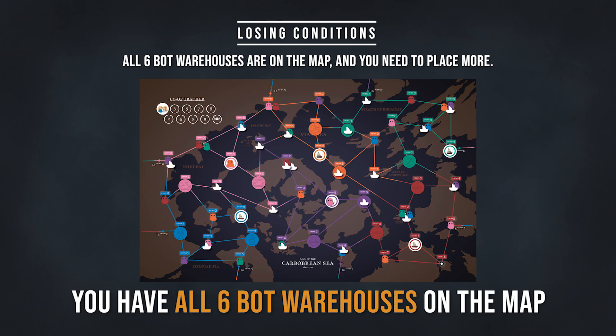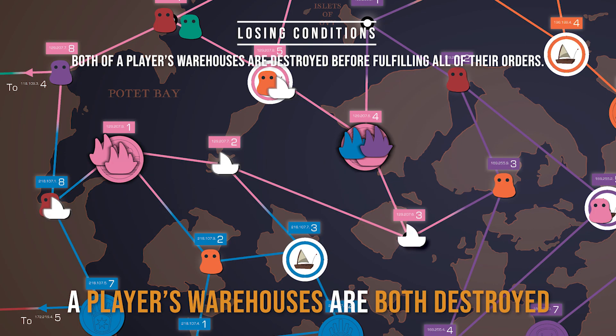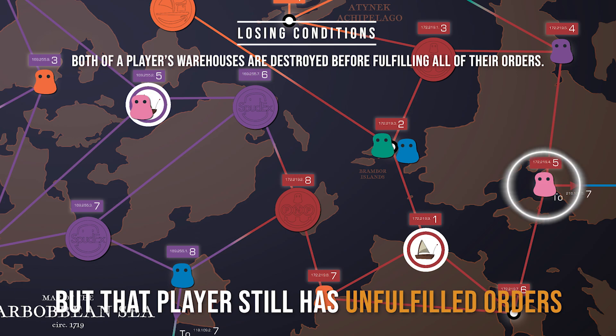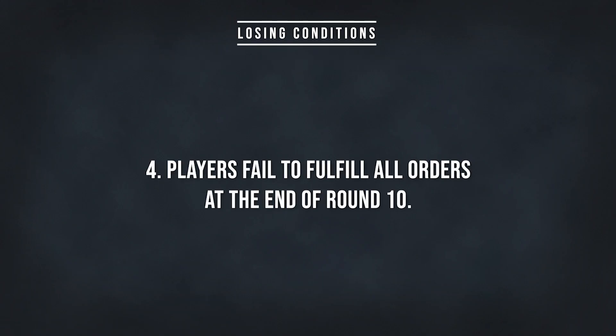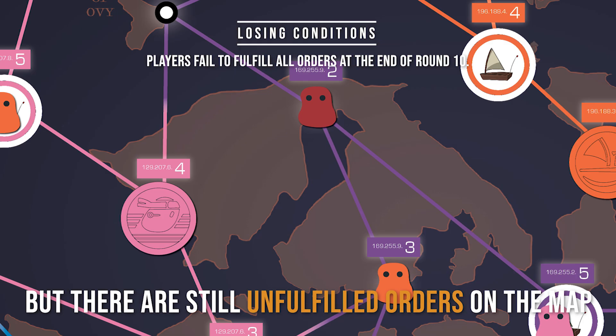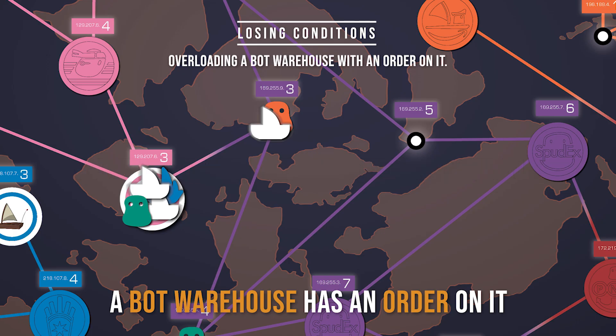Next, you have all six bot warehouses on the map and when you reach the infect phase, you have no more bot warehouses to place. Thirdly, a player's warehouses are both destroyed by overloading, but that player still has unfulfilled orders on the map. Another scenario is when you have finished round 10 but there are still unfulfilled orders on the map. Or you can also lose when you overload a bot warehouse that has a player order on it.